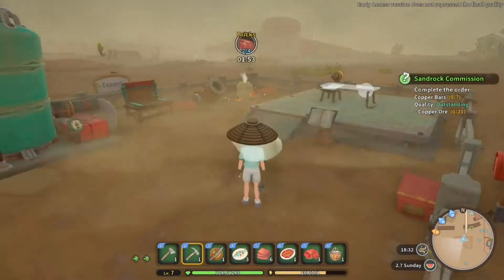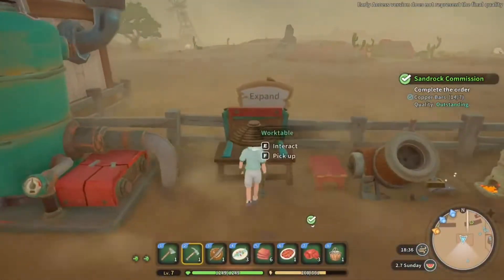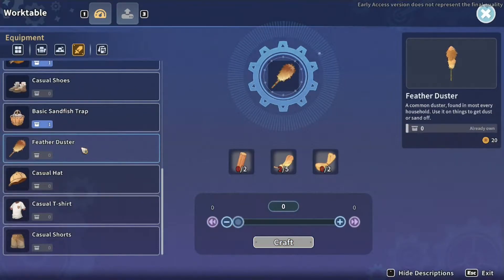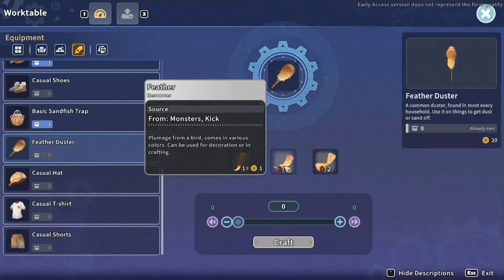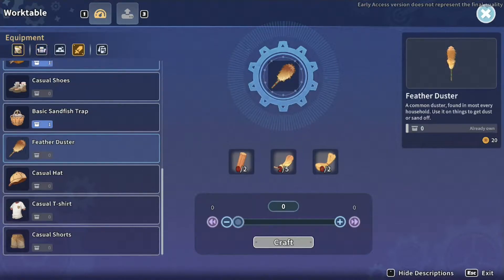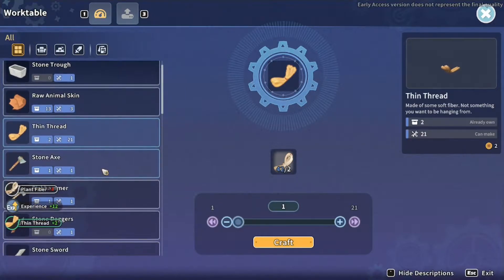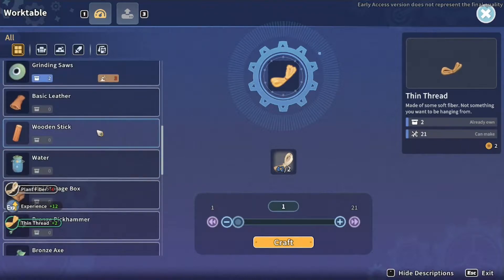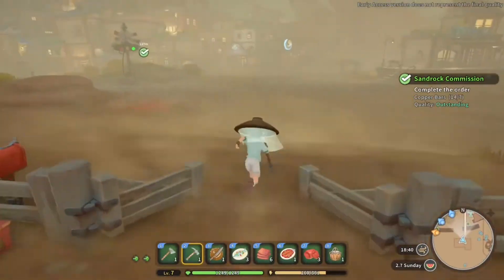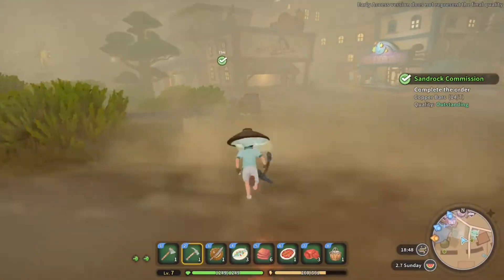Let's come over here - I think it's this one. There we go, copper bars. And then what do we need to make the duster? Feather duster - I need feathers, which I can get from birds. There's some rocket roosters or something over there. Sticks and thin thread - no bother, we've got thin thread. We can make a couple of those no problem. And then sticks, wooden sticks - I need wood. Let's go and cash in that. We've got plenty of copper ore as well, so we can make some more ingots.